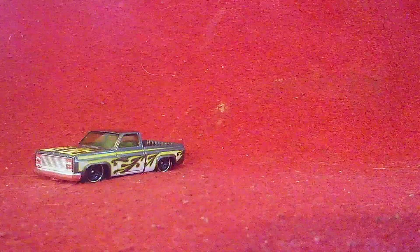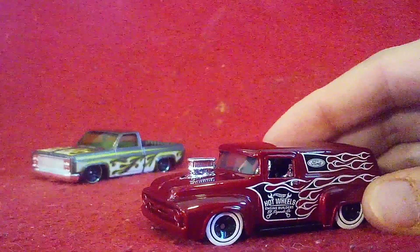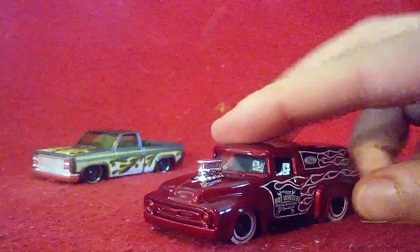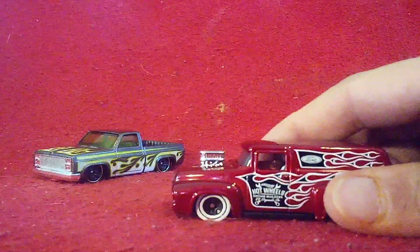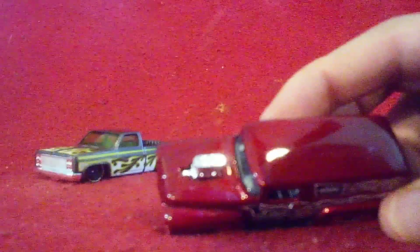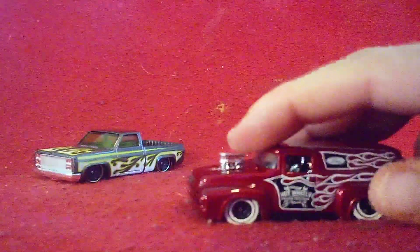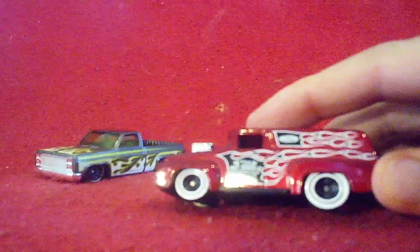This one is a Ford panel van. Unfortunately no details in the front are real on this one either. That's unfortunate, but the paint looks very nice — ruby red. There's a black exterior over here, and white wall wheels on this one.